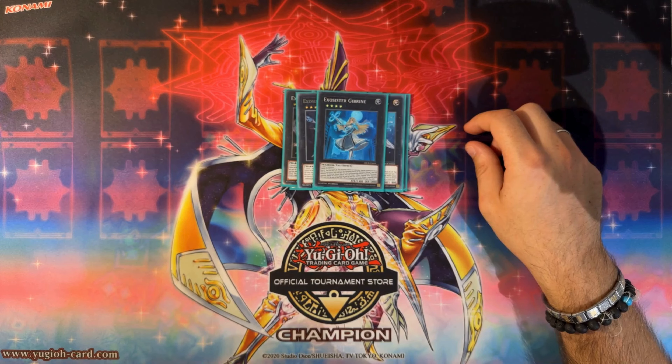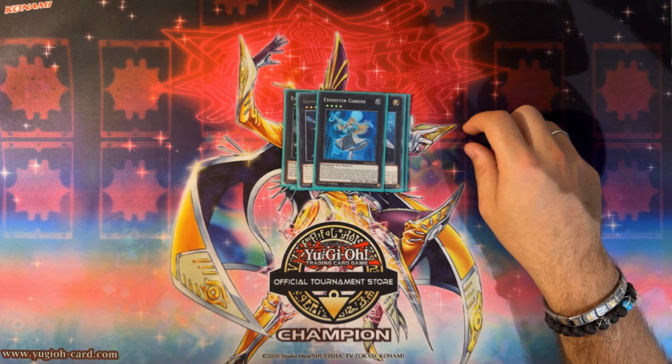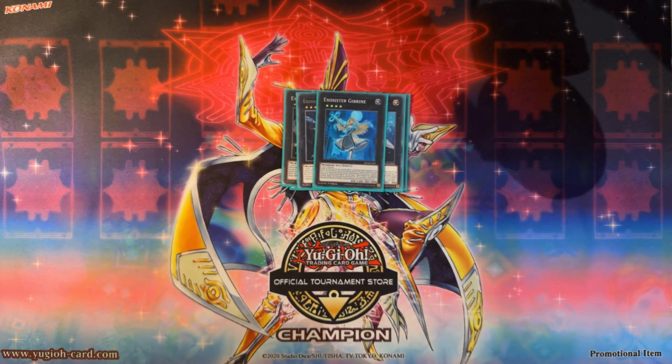One Exosister Jabreen — cannot be destroyed by activated effects of monsters special summoned from the graveyard. If you control this card that was summoned this turn using an Exosister as material, quick effect: target one effect monster your opponent controls and negate its effects — essentially an Impermanence. Detach one material and for the rest of the turn all Exosister monsters you control gain 800 attack. Jabreen effect into Magnifica is game — Magnifica attacks twice and Jabreen would be big enough to hit for the remainder.